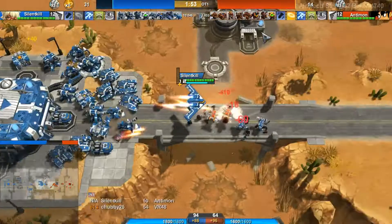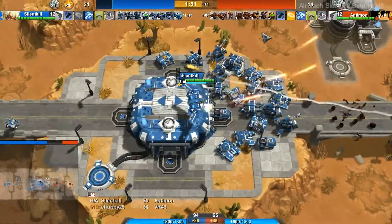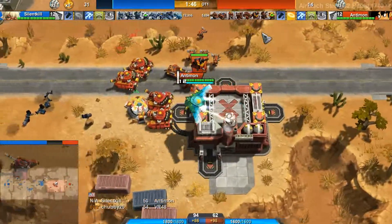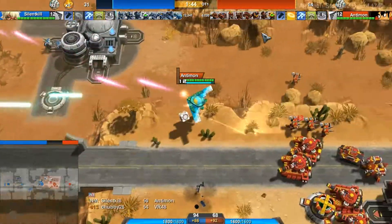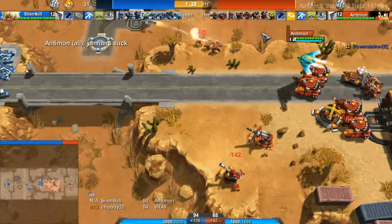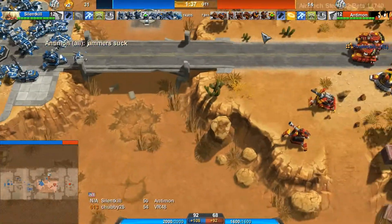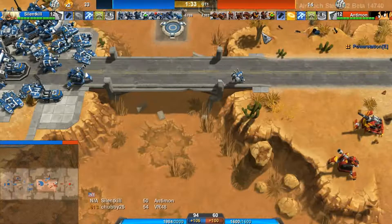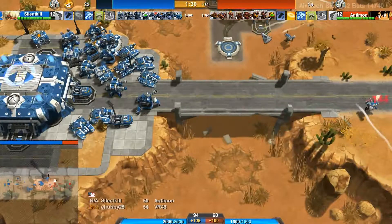He's got to pick up those creeps and take that base. The Bertha comes out for Antimon — Antimon has both end game units. And jammers suck — jammers suck. This Bertha and this Archie are not firing. These jammers are doing their job.